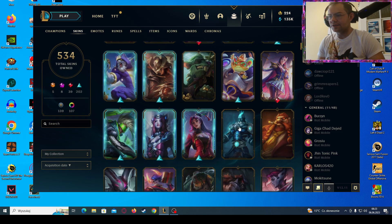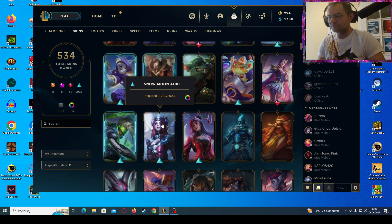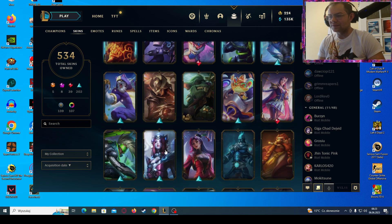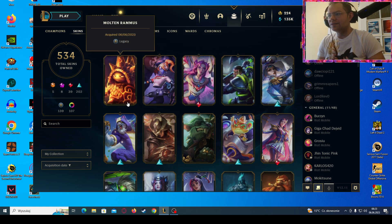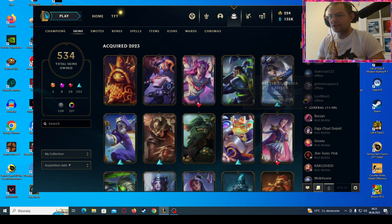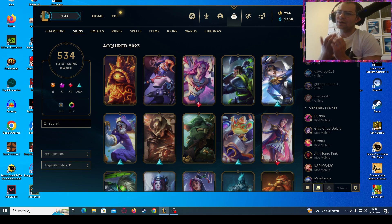I of course needed to buy the new Ahri skin, but still we got 11 new skins overall. Project Echo, Space Groove Rumble, and Star Guardian Kai'Sa alongside Battle Academia Kai'Sa — so I think I can count this opening as one of the good ones.